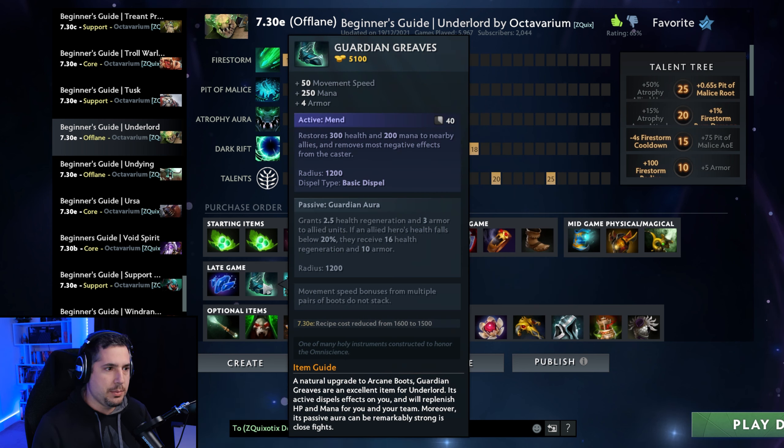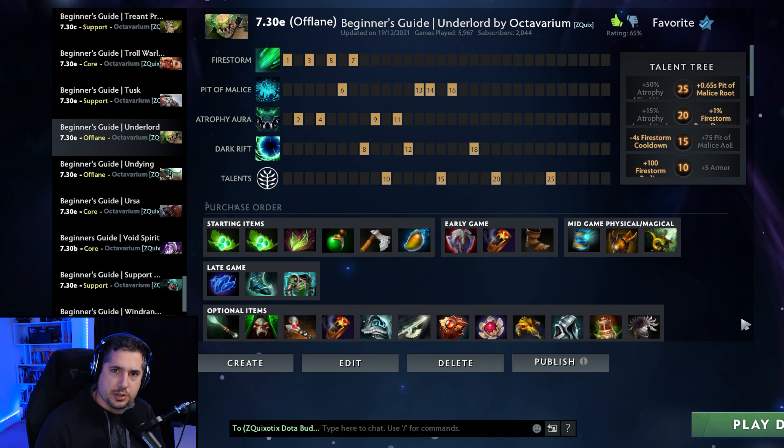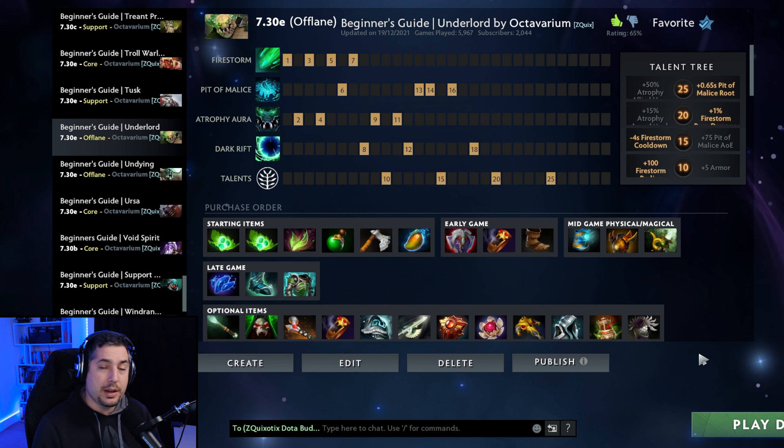I love finishing the Arcane Boots into Guardian Greaves — it makes you borderline unkillable and really helps your team with its aura — and finally getting an AC to help with the final push. Underlord also benefits from a whole wide range of extension and optional items depending on the game situation.